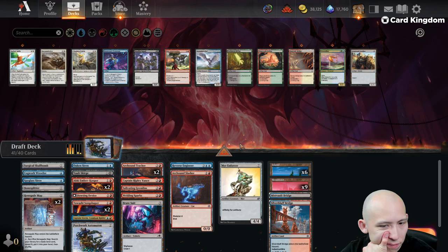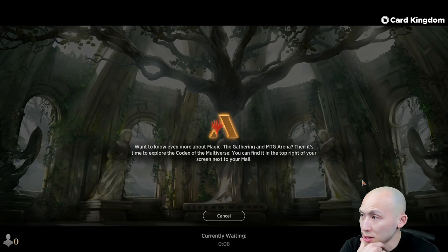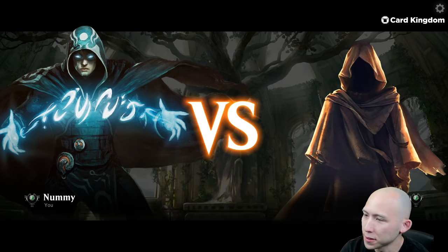This would give us 10 red sources and 8 blue — that looks about right. Probably want to just go even though. This deck looks fine, I'm sure I can get some number of wins with it. This is Premier Draft by the way, so it is going to be ranked and the season just reset. Now this looks like a cool format — let's take our red-blue Artifact deck for a spin and see if we can get a decent handful of wins.